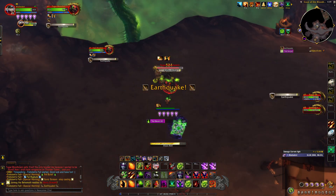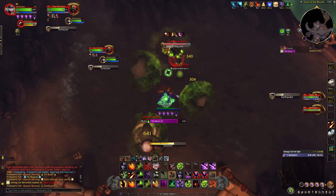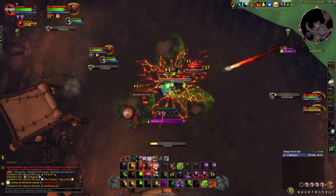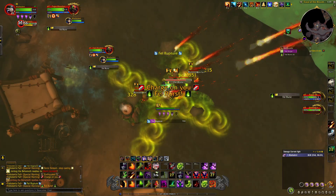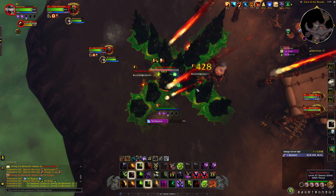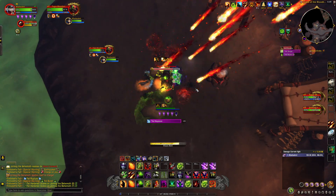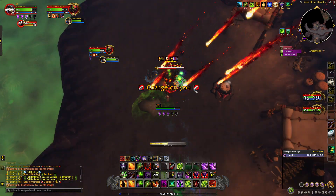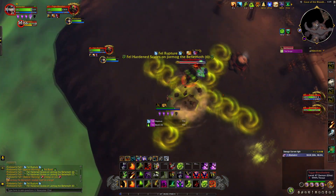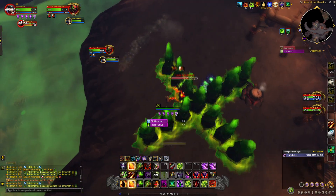Tuger Blood Totem will use these abilities. Earthquake: drops rocks in three spots around the area. Jormag will tunnel under the ground and do laps around the room, occasionally surfacing. When he surfaces, he will charge at you shortly after. You want Jormag to charge into as many of the rocks that fell during Earthquake as you can — it's the most important mechanic in this fight. If you are hit by Jormag during his charge, you will be stunned for 5 seconds and most likely die.